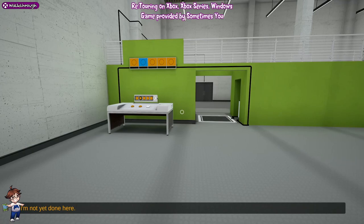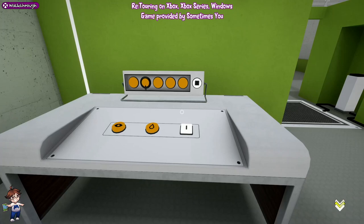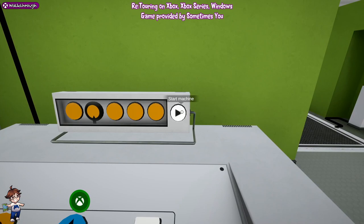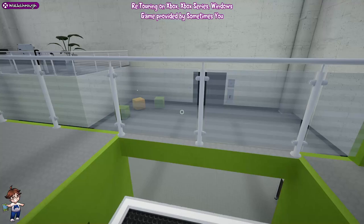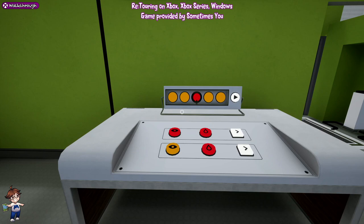The first thing we're going to do here is create an endless loop by just putting orange, orange, pause. That'll probably pop that achievement. Now we're going to switch orange to blue and then pause - that'll allow us to go up. We need a block but we're down here. For this next bit we're going to do: red, orange, left; orange, red, right.